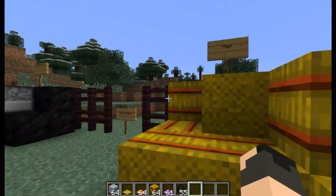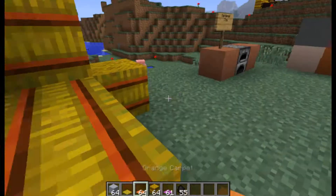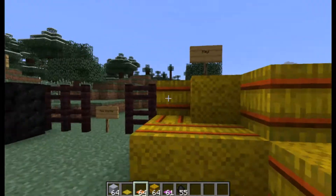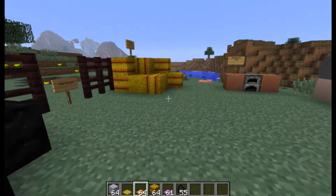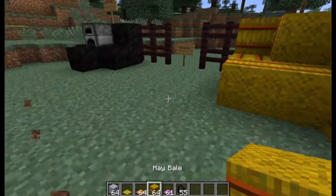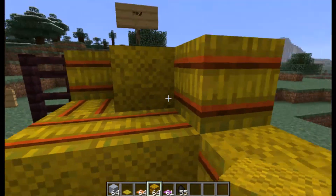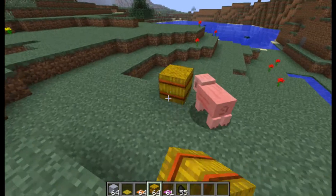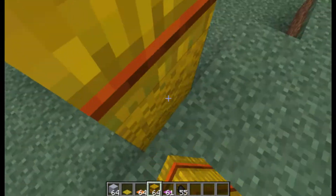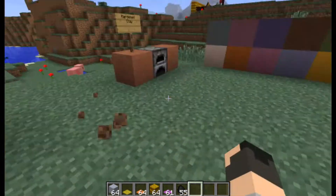The next block is a hay bale. This is created with nine wheat in a crafting table — just like the coal block, except with wheat — and you get a hay bale. You can feed this to horses to heal them or to make foals grow bigger. It's also nice decoration, especially for farms and stables. I really like this hay bale block.